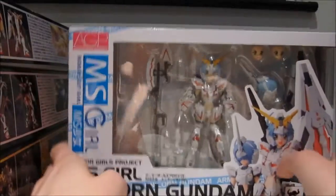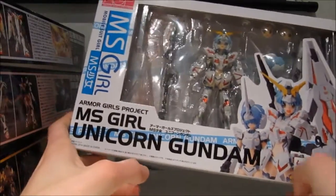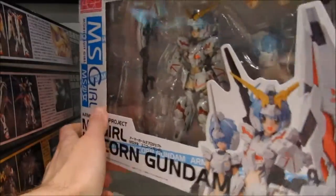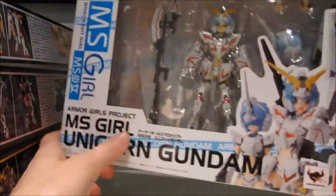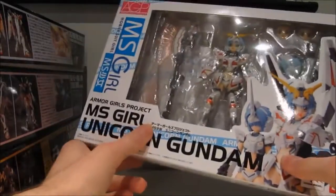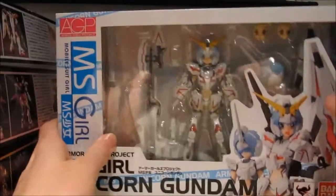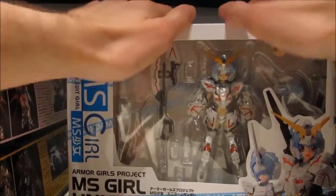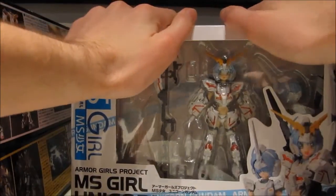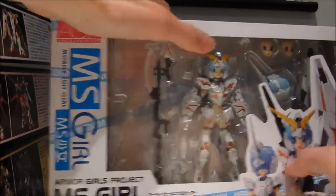The next new thing is, of course, not a model kit, but the Mobile Suit Girl Unicorn Gundam. Looking at it, the boxes seem to be kind of small, which makes me want to really pay that same amount of money even more for the Banshee Girl. So far this is also looking really great, and I can't wait to open this up. The question is, should I first open this up or finish building the Destroy Mode?